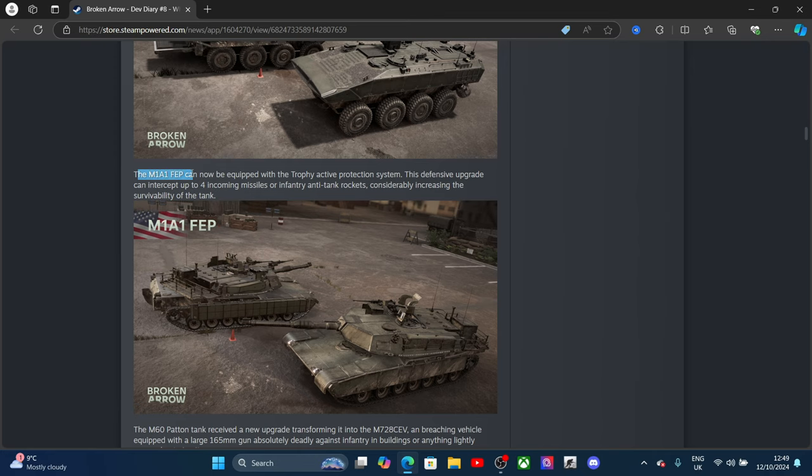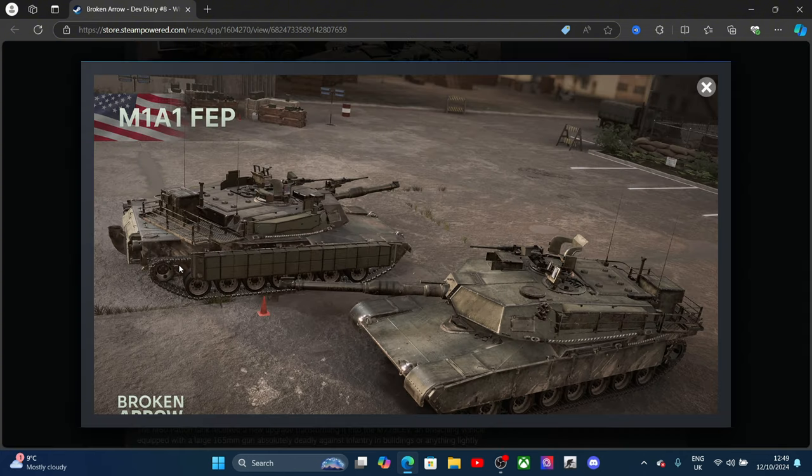The M1A1 FAB can now be equipped with the Trophy active protection system. That's a nice change because the FAB tanks were absolutely dreadful in the previous beta. This defensive upgrade can intercept incoming missiles or anti-tank rockets, considerably increasing the survivability of the tank.